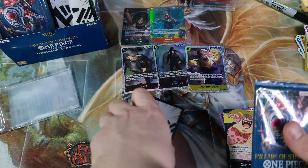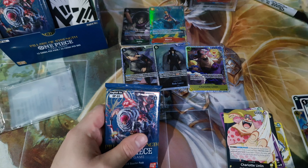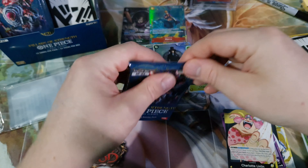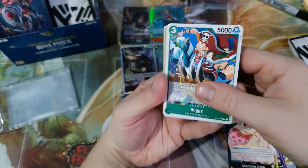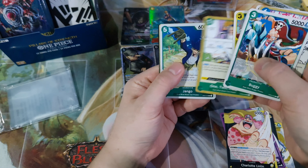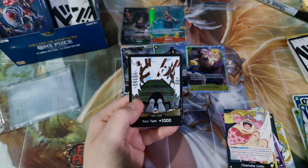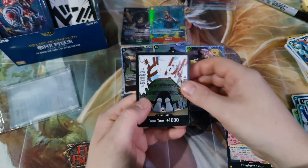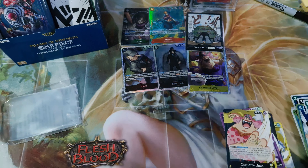One more pack left of the right side. The right side has been absolutely stacked — both Alts that I don't have. And we've got the Alt Don there. I think I only have one of that Alt Don.